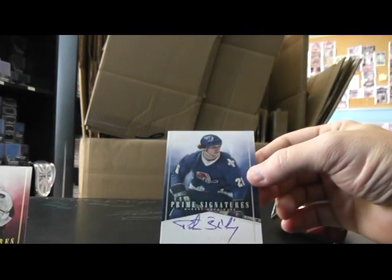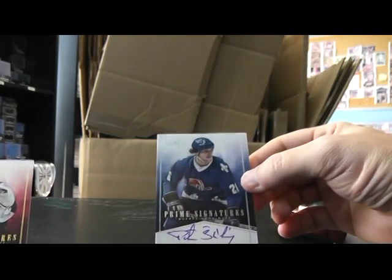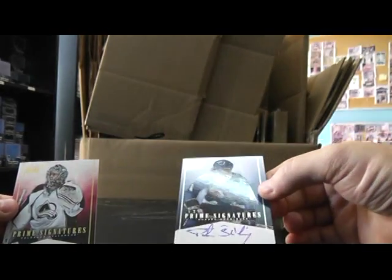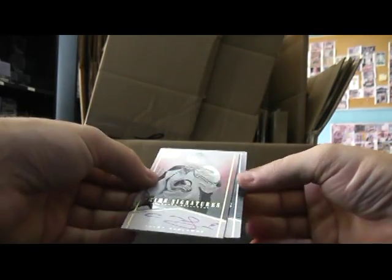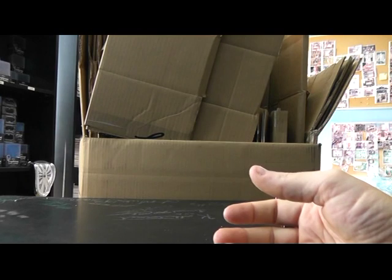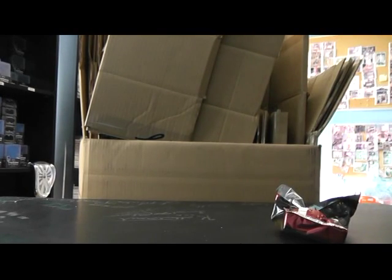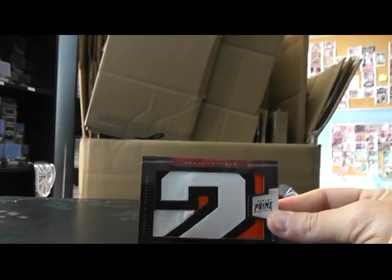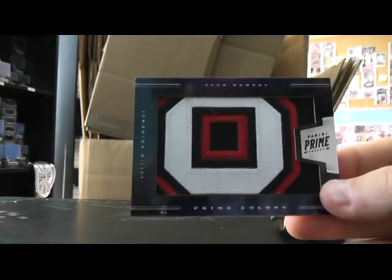I guess the Nordiques go to the Colorado Avalanche, so the Avalanche gets both of these. I think the Nordiques went to the Avalanche, so whatever. Anyway guys, that's pretty much the end of the break. I think this stuff looks pretty nice — the two coolest cards to me were these. There's another nice patch in here. I like these jumbo chunks.